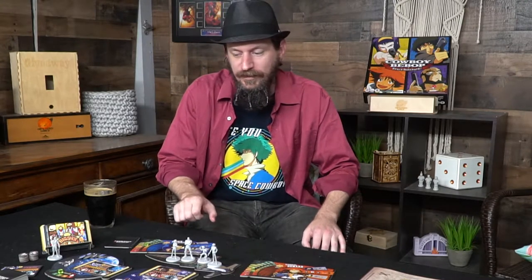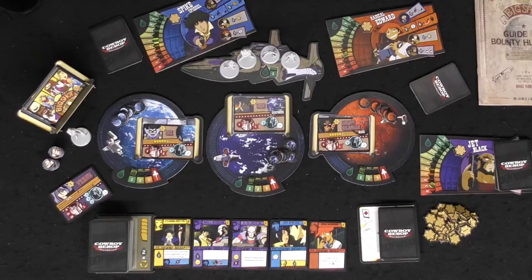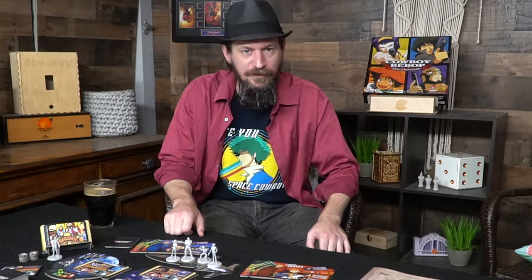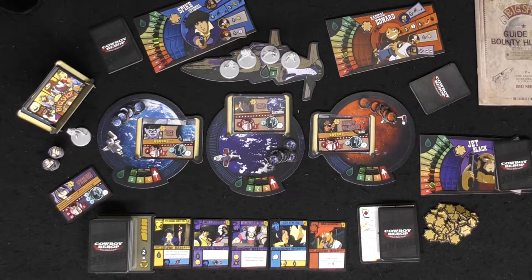Just like any deck builder, you can start buying better cards to upgrade your deck using cards you already have. You can thin the deck out to make it really slim and streamlined, or pack it full of great cards — cards for finding clues, attack cards, money, fuel — then move around and try to catch each of the bounties.